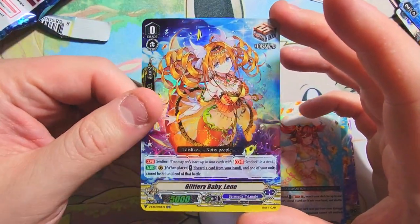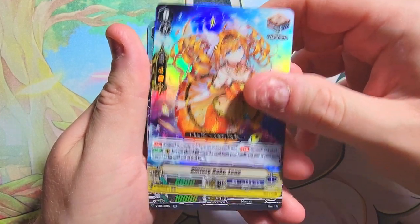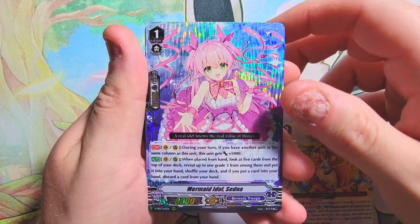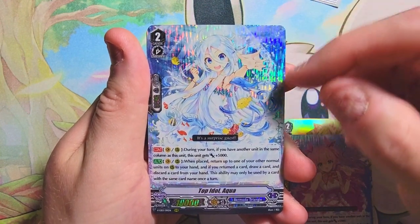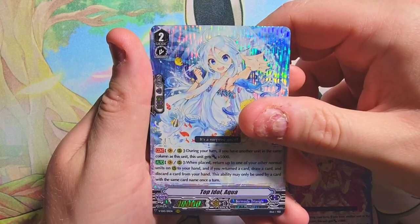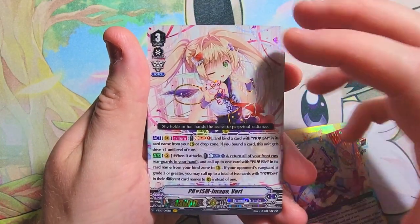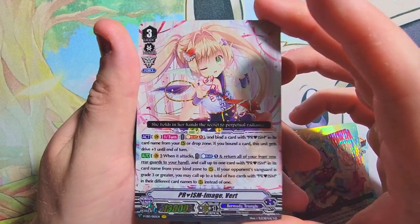Let's quickly run through all the nicer hits we got in the box. We got that double rare we just saw, the Viera which is another double rare. Hoping something triple rare — Sedna, a triple rare. Rare Aqua, which I believe is good too; the nice secret of this one is like a nice full art that goes for a decent amount, so maybe the normal will be okay. Another triple rare, not sure about this one. And our last one is the Vert Prism Image Vert as our Vanguard Rare. There you go — another Twinkle Melody box done!